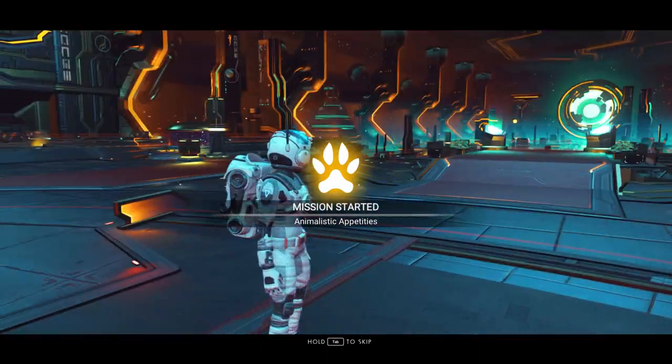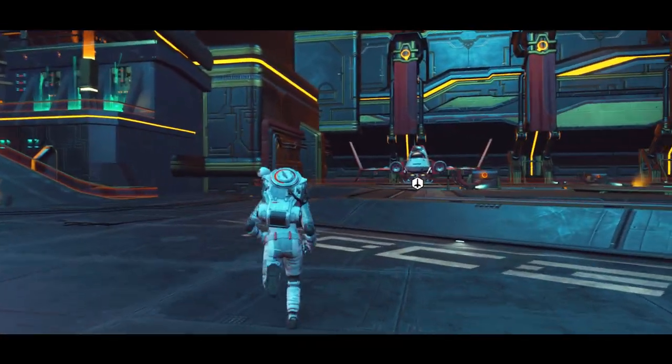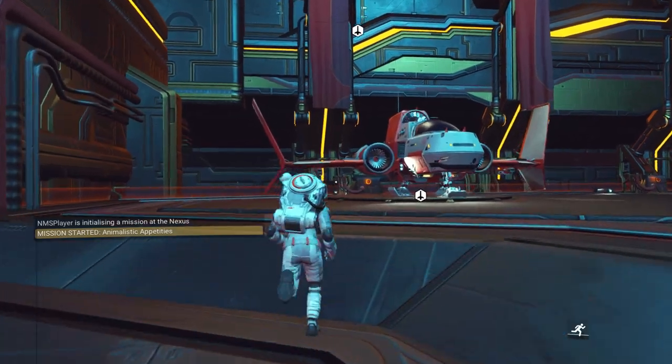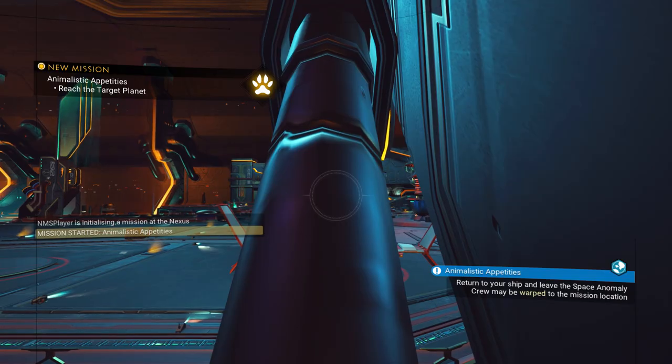If you buy the nutrient processor, you'll only get 10 slots to store things in. But if you do the mission — even if you don't complete it — you'll get 20 slots.